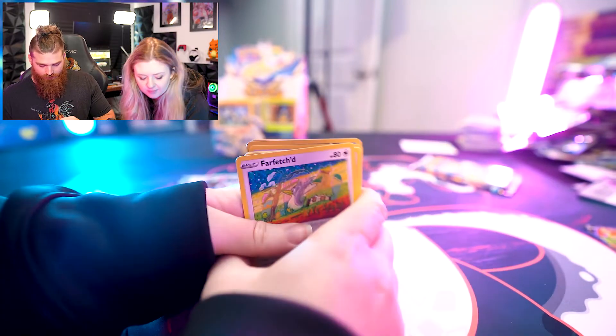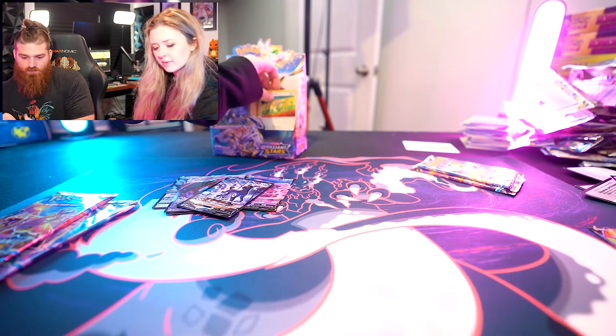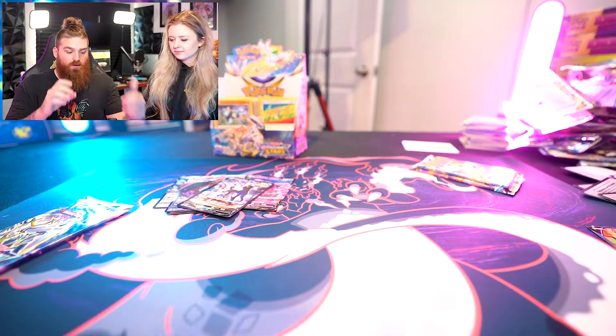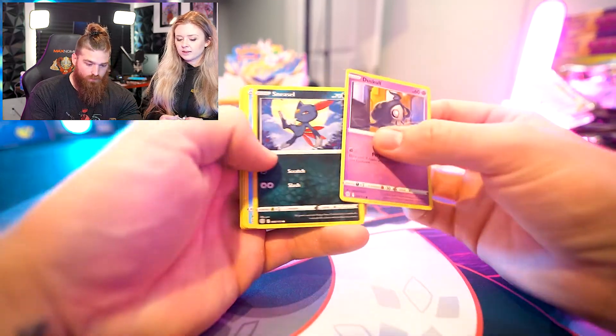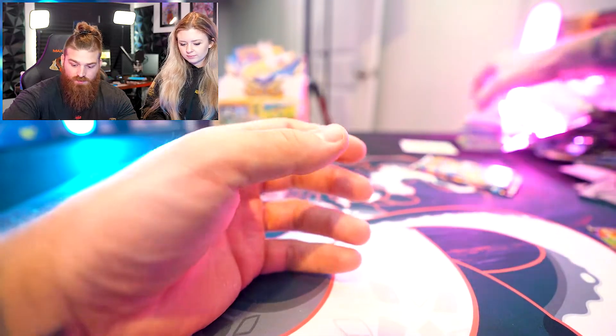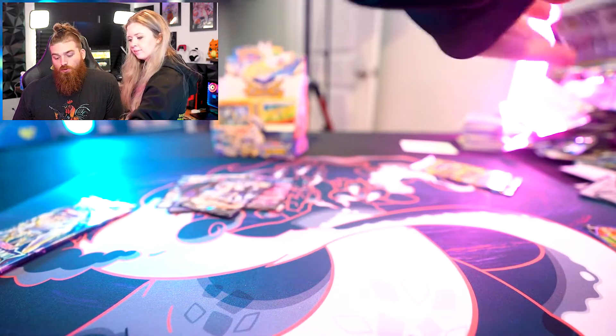We're down to five packs now. Moving to pack number five and then we got two each. We haven't pulled an Arceus or Charizard — which is surprising given how much I've pulled previously. We haven't pulled any golds or rainbows yet, which means it could be in one of these last packs. But we did pull an alternate art, and you pulled a V-Star.